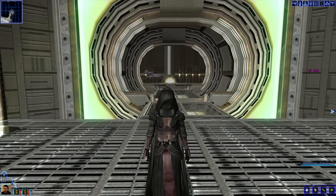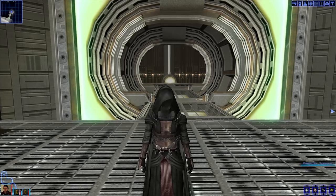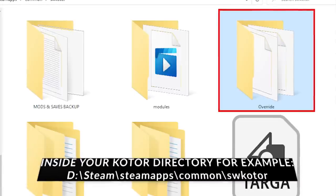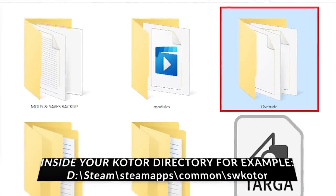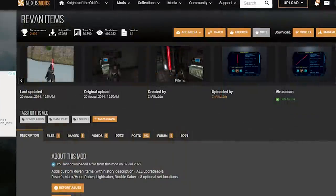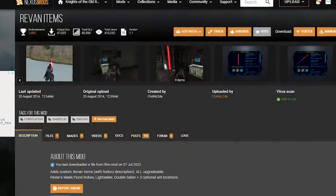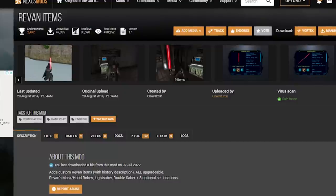Now, if you don't feel comfortable messing with save game editors, the second way to achieve the Revan look — with arguably more customization from the community — is, of course, mods. Fair warning, you want to back up your override folder, which is where your game locates and activates mods upon launching. For this example, I've chosen the Revan's item mod, but basically any Revan's robes mod is going to work, and if it doesn't, well, the community will downvote it to hell.